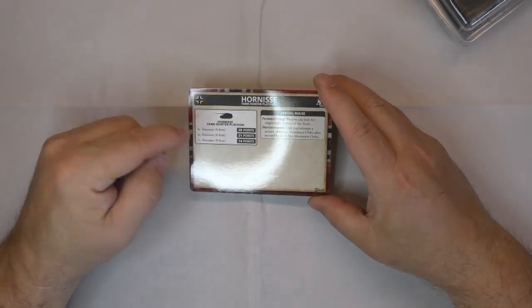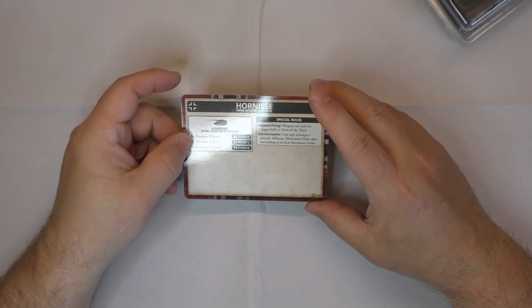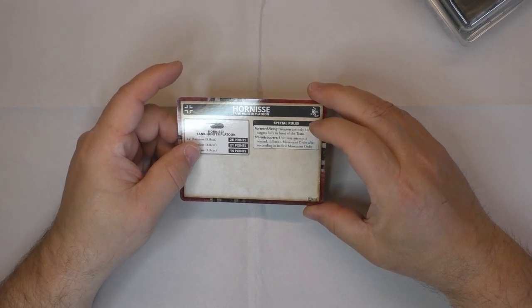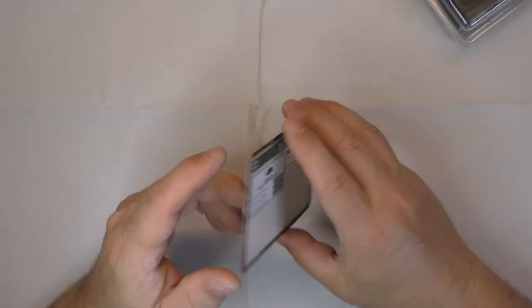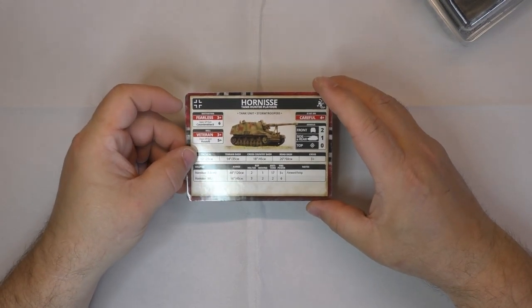In the bag they tell you: two Ornis is 14 points, three Ornis is 21 points, four Ornis is 24 points. Forward firing — weapon can only hit targets in front of the team. Some units may attempt a second movement order after succeeding in the first, so it's a stormtrooper. That's pretty much the Ornis's capability in the game.